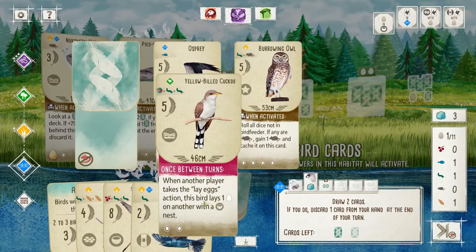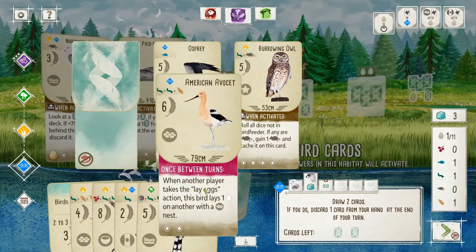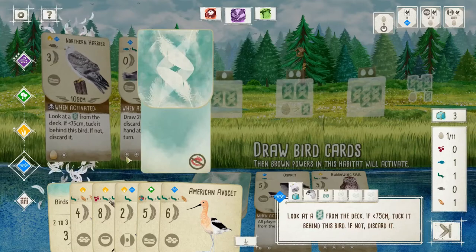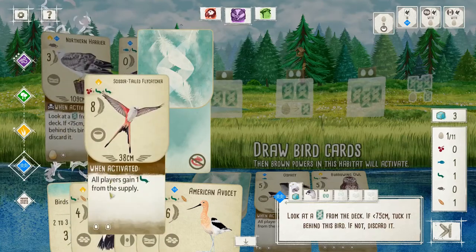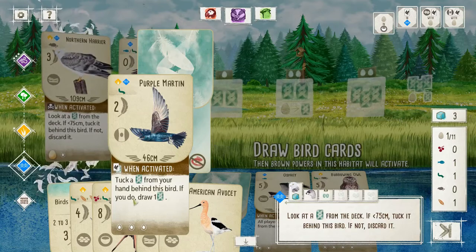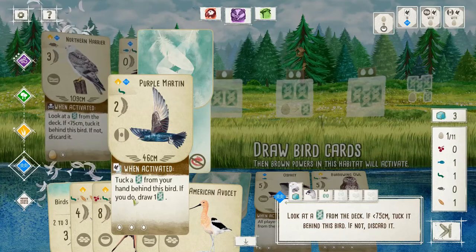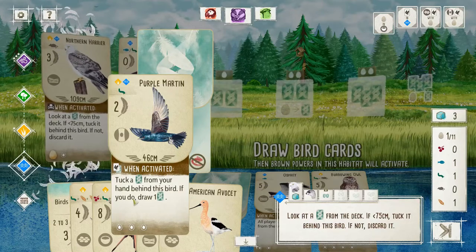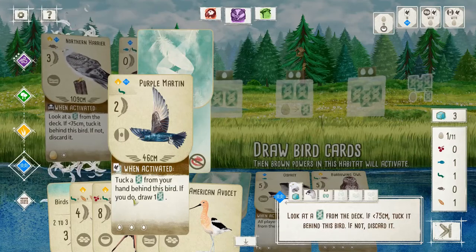An early once-between-turn bird is good, although it's kind of expensive. And the Avocet. We're getting some big ones here. I think our Purple Martin is going to actually get played in the plains here, because that'll let us get more efficient egg actions, and we're going to have an excess of cards, so we can do the tuck — we'll have excess cards to tuck and maybe cycle through to get something better. So the Purple Martin's going to be key.